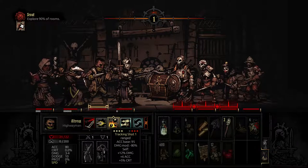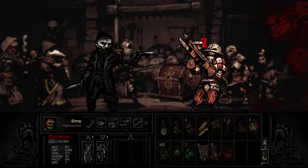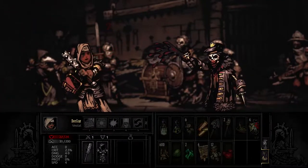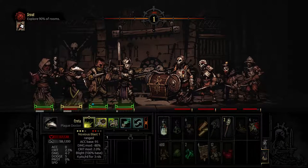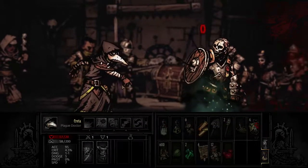So the tracking shot — it's a high accuracy shot with low damage, minus 80%, but then it buffs us so the next time we do something we've got a higher crit chance, higher damage, and higher accuracy. It's also one of the only attacks we have that can hit the thing at the back. So I think we should start doing that, give ourselves a little bit more accuracy for next time.